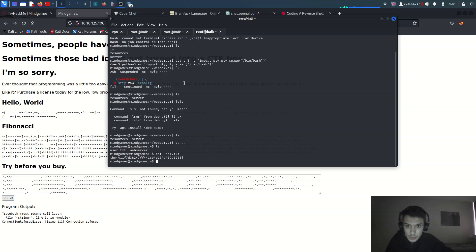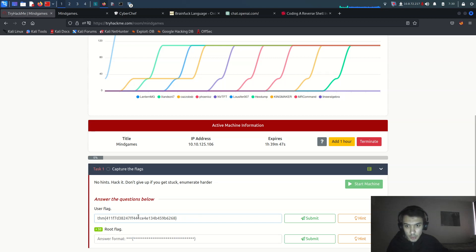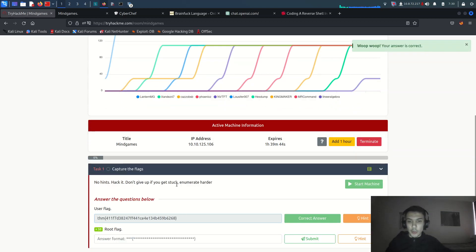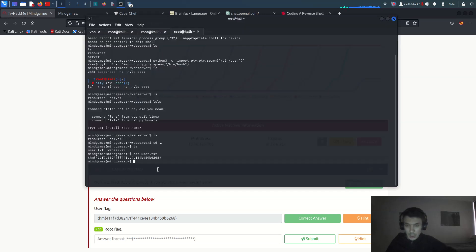Let me run 'ls' and go back. Running 'cat user.txt' — our first flag is here! Let me copy it. We got the first flag. Now we need to do privilege escalation. I'll export TERM=xterm — Ctrl+Z again. It's not working because we exported TERM before, but now it's set correctly.